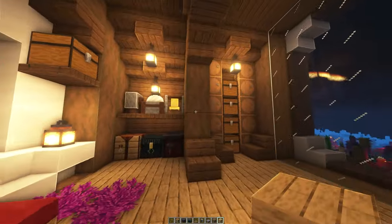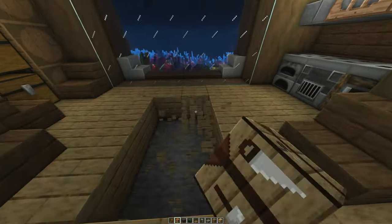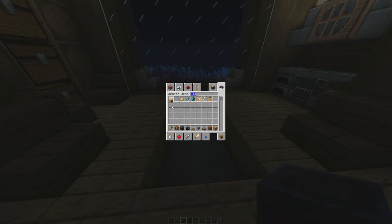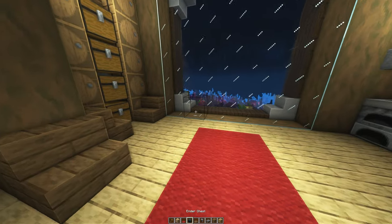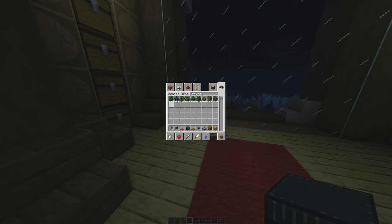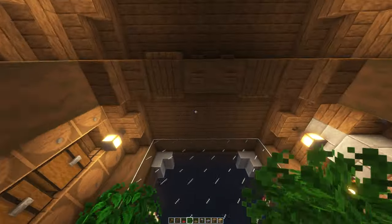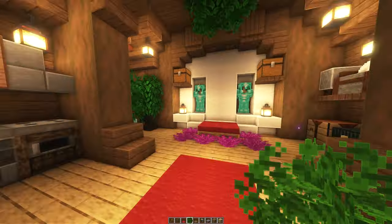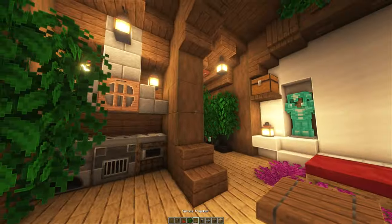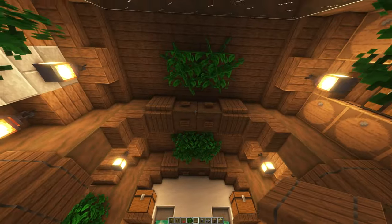We've got storage, chests, armor stands, barrels, an enchantment table, smelting, and a crafting area. Now let's decorate. Break the temporary light and put down a nice rug using glowstone covered with carpet to hide it. Then grab a fence and some leaves for decoration, placing leaves on the fence posts and two more on the ceiling in the middle.